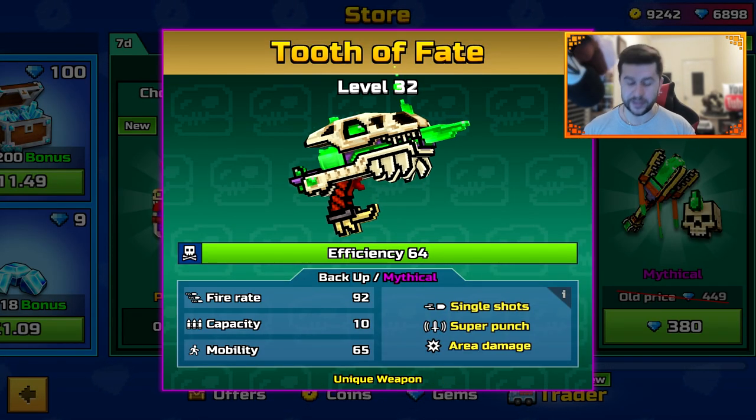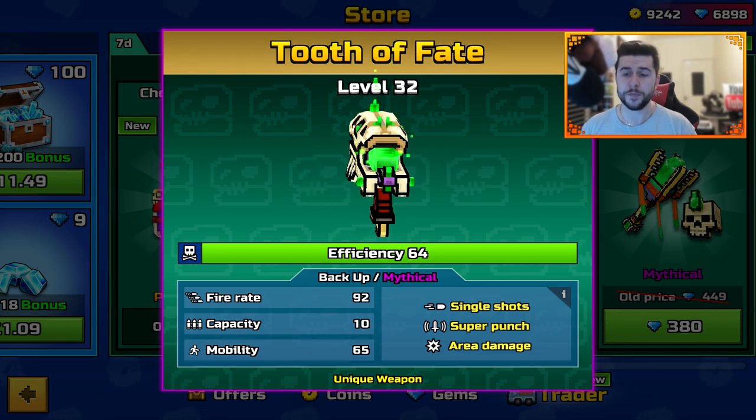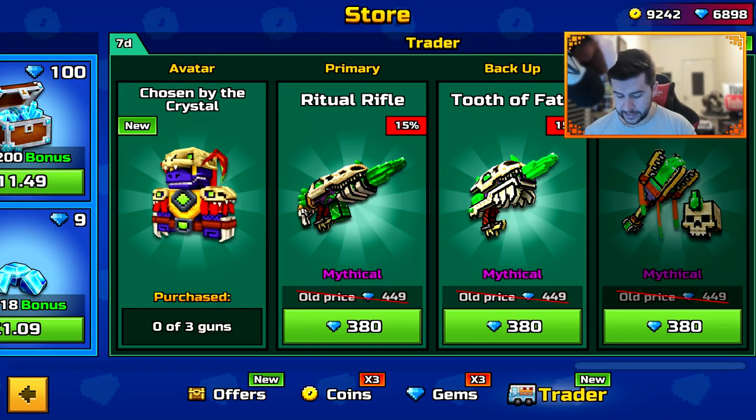The next one is a backup — the Tooth of Fate. It is Mythical, Single Shots, Super Punch, Area Damage, Fire Rate 92, Capacity 10, and Mobility 65.